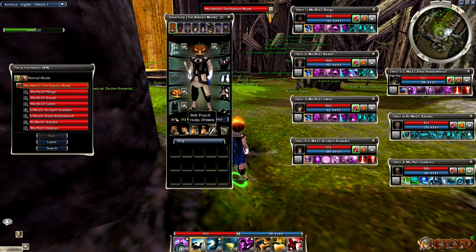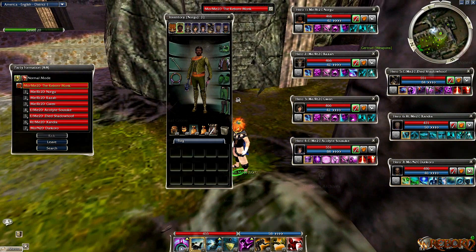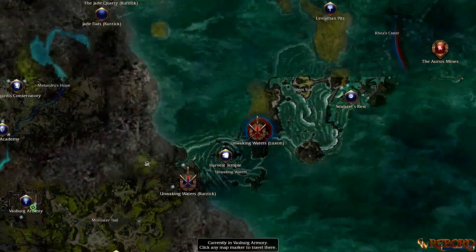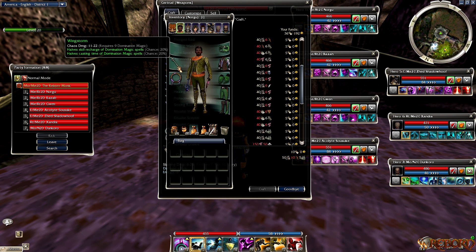Now let's focus on the gear. For the three Mesmers, since they're all running domination, make sure you have 16 domination and a 40/40 set. I'm at a good location to show you - Vasburg Armory or Leviathan Pits, depending on if you're Luxon or Kurzick. Talk to the weapons person there to get all your hero weapons for the 40/40 sets. For anyone who doesn't know, 40/40 is where you have 20% faster casting and 20% skill recharge on your wand, and 20/20 on your offhand.